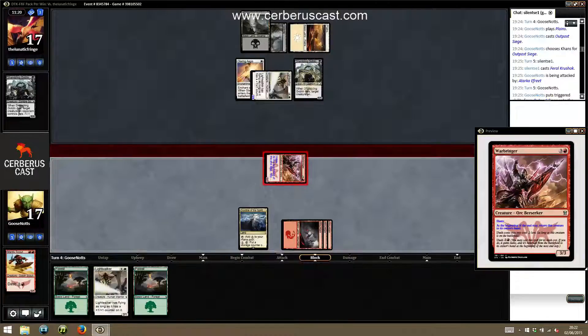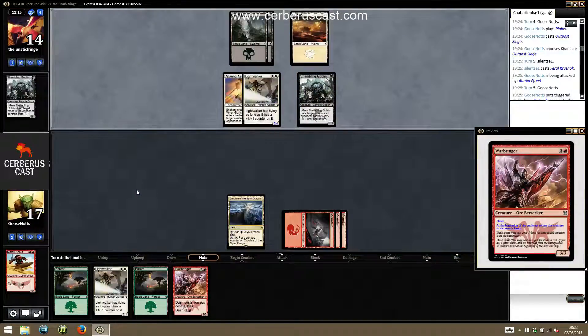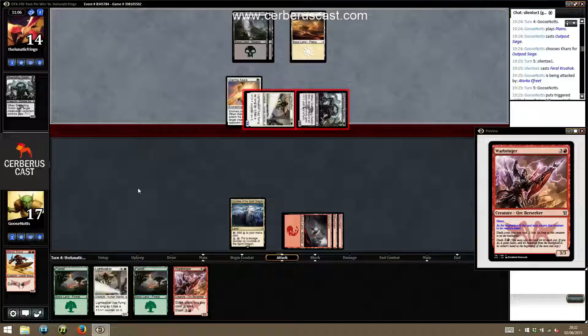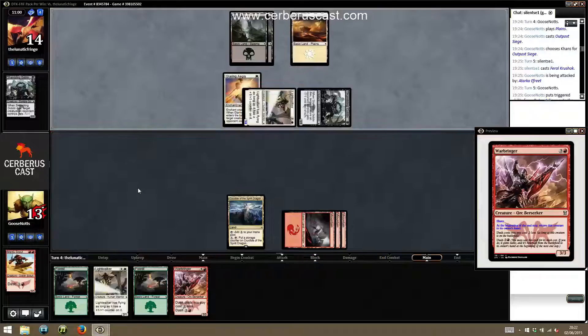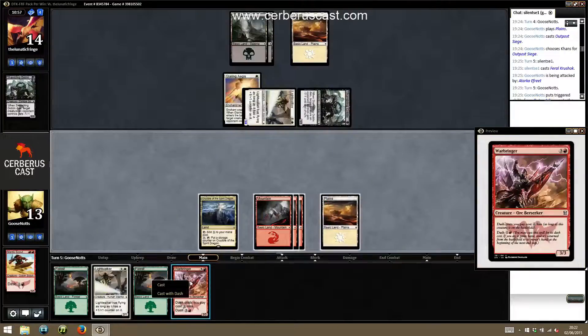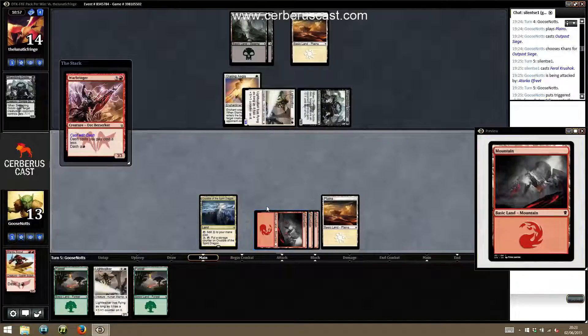I think the only way we actually win this is if our opponent times out — if they have more decisions to make, we are winning the damage race. We hit the right land, that's fine. We now get to dash in and then come with the light walker.